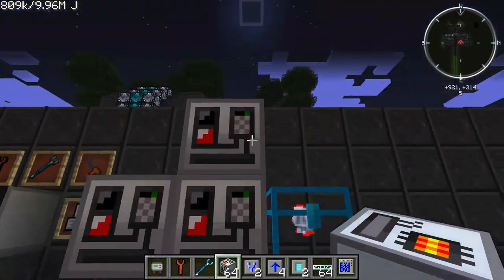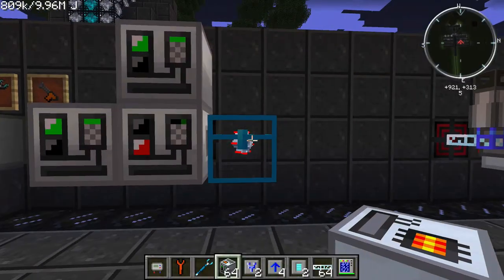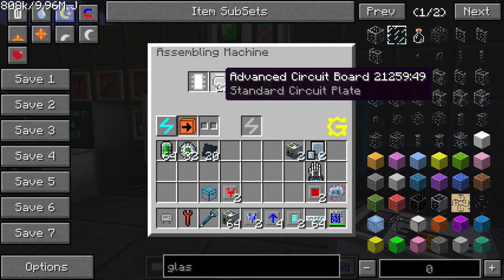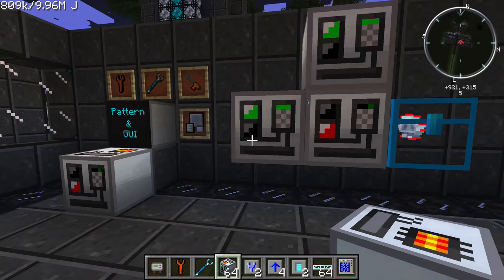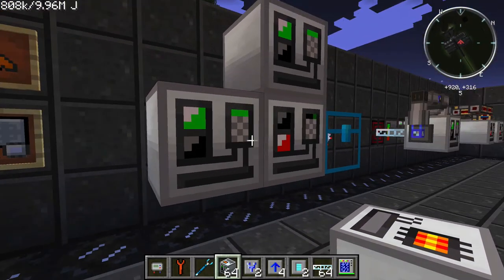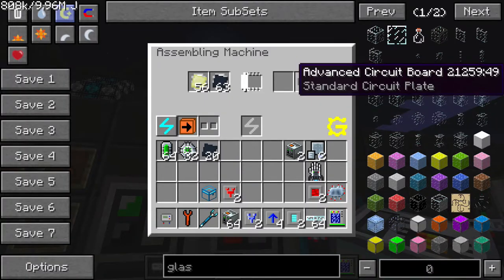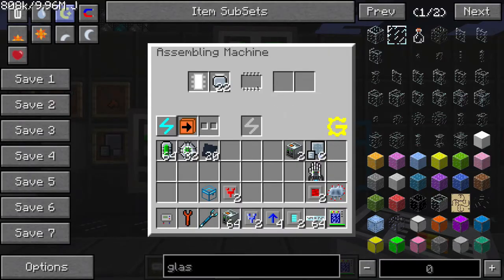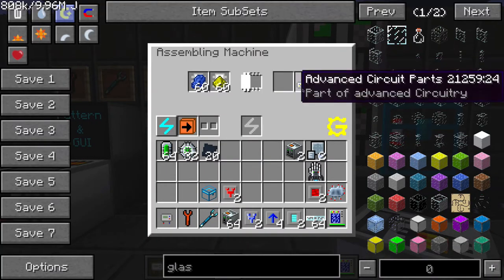Here I have a neat setup creating advanced circuits. I have silicon plates and electron plates being put together to make advanced circuit boards, and over here I have glowstone and lapis lazuli making advanced circuit parts. The output facing of this machine is on the right-hand side, so that's automatically going to get outputted into the adjacent slot and make an advanced circuit. These advanced circuit boards are output through the bottom — that's how I selected it — and dumped into this slot right here.